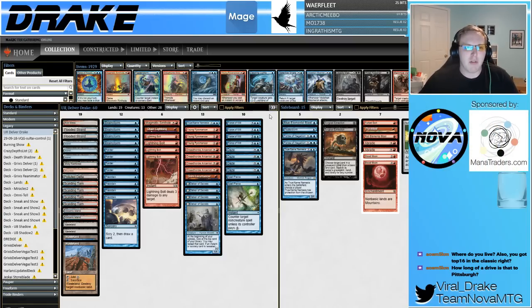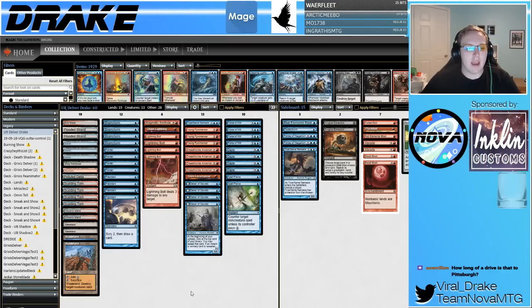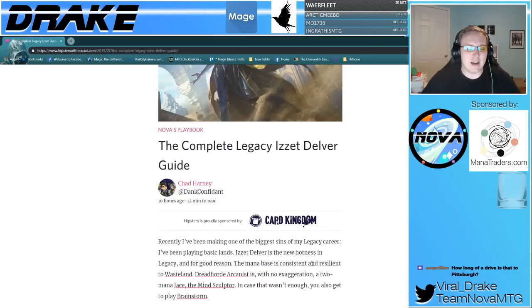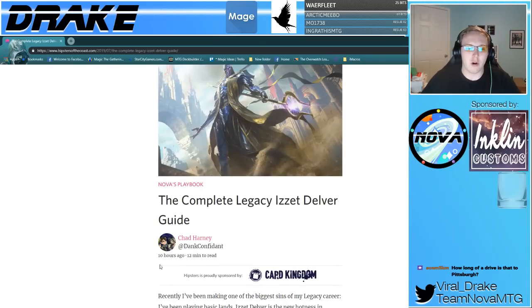I made 16th in the Pittsburgh Legacy Classic with Blue Red Delver. My friend and teammate Chad Harney — we played in the Swiss and he beat me. He made top 8 of the Legacy Classic and wrote a guide on that, so I'll be referencing that today. It's a complete Legacy Delver guide. I helped him work on it a little bit. I agree with some things he says; I don't agree with others. Either way, it's still a good resource if you're looking to learn more about this Delver deck.